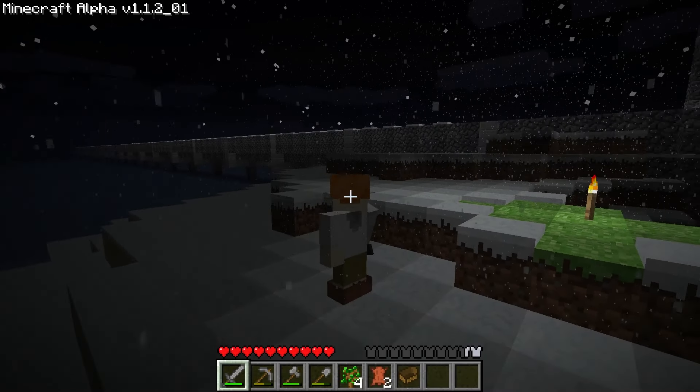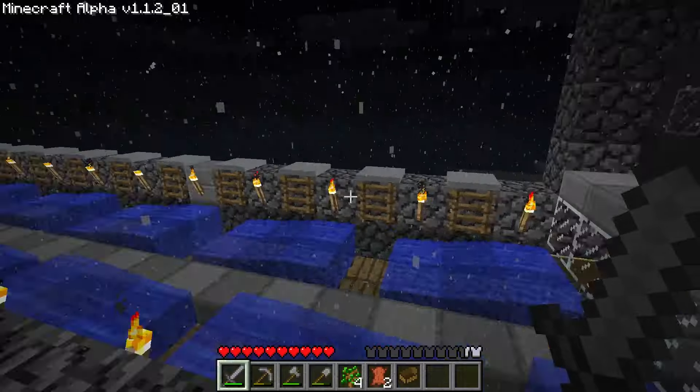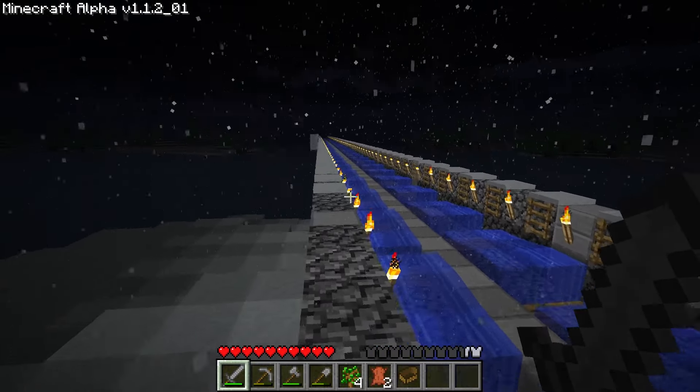Hello everybody and welcome to my Alpha 1.1.2_01 world. Today I'm going to show you my EATS road. EATS stands for Etho's Advanced Transportation System. He designed this back in — I think — Alpha 1.2, about 14 years ago.